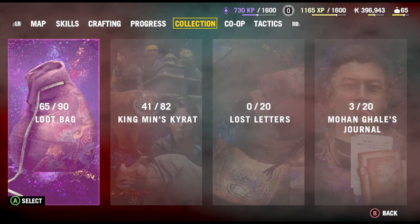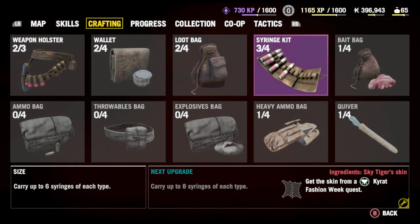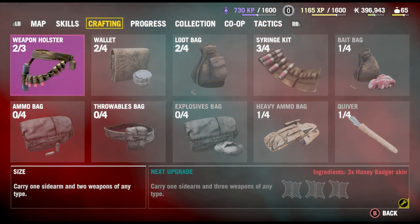These are just used for final upgrades. Like this one — it says I need a sky tiger, so I have to get that mission to get that one.